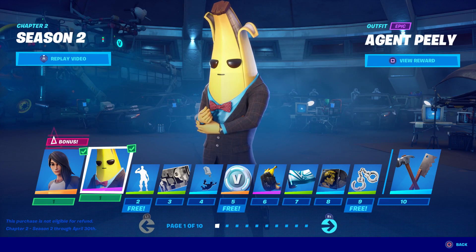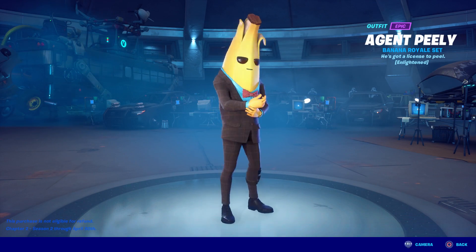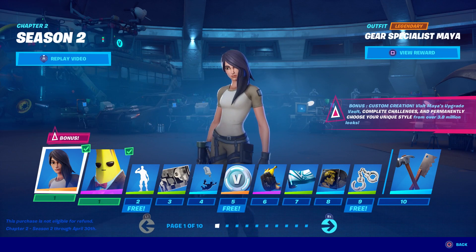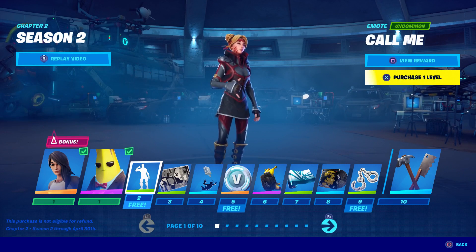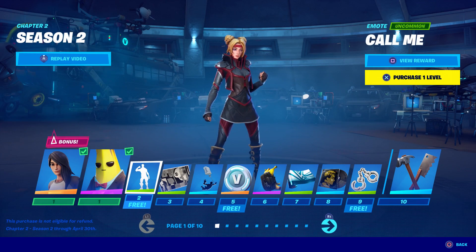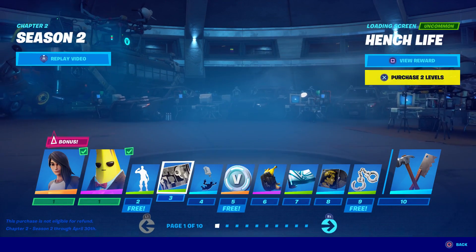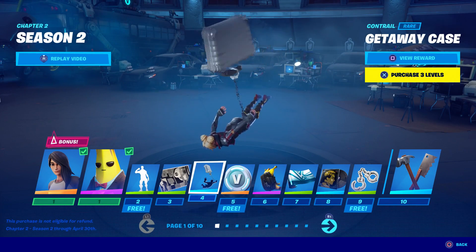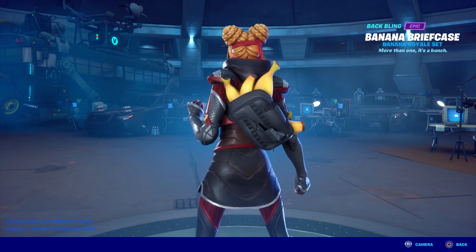Agent Peely — this should have been a style for Peely. I don't want another Peely skin; this is my own skin. Unless it comes with just a different style. Maya should be cool because you can customize her a lot. Agent Peely doesn't seem to have upgrades. 'Call Me' — that's not very cool, it just makes a little phone ring noise. There are some loading screens, the Getaway Case contrail, and some V-Bucks.